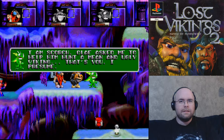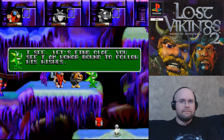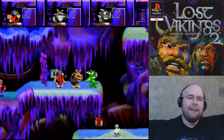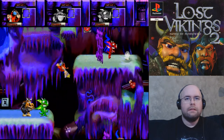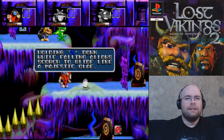'Who's the great guy?' 'I am Scorch — Olaf asked me to help him hunt a mean and ugly Viking.' 'That's you, I presume.' 'Whatever Olaf said, no one's hunting anyone.' 'Baleog is with us.' 'But let's find Olaf.' I love how Scorch is some voice actor pretending to have a Sean Connery accent. And the infamous quote: holding X down while falling allows Scorch to glide like a majestic Olaf.